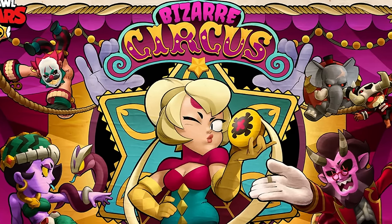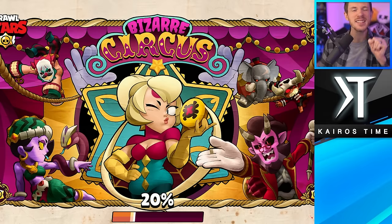We got a brand new update incoming. Check out this new loading screen in this update sneak peek. We're going to be covering the Mega Pig, almost 100 balance changes, the 25-day login calendar, five new Hypercharges, all of the skin costs and animations, and a whole lot of other stuff.